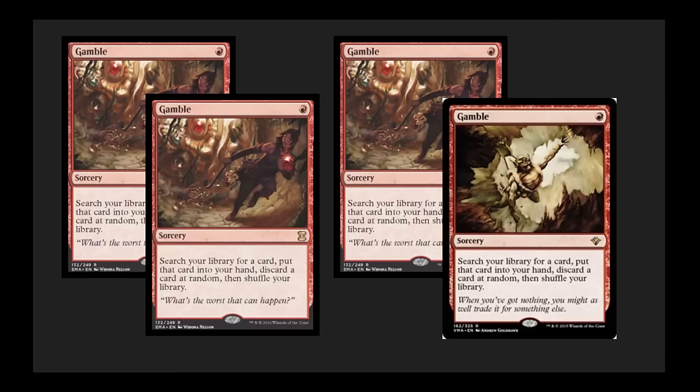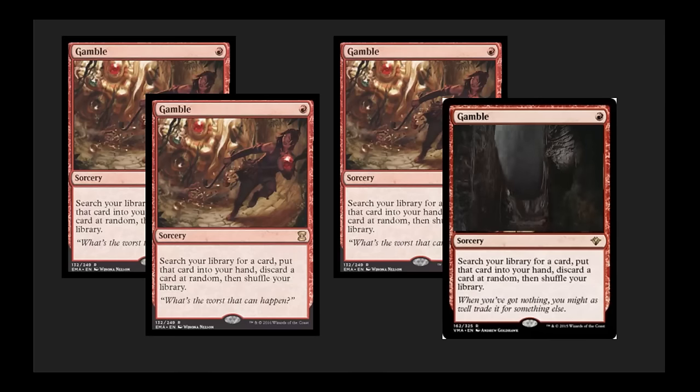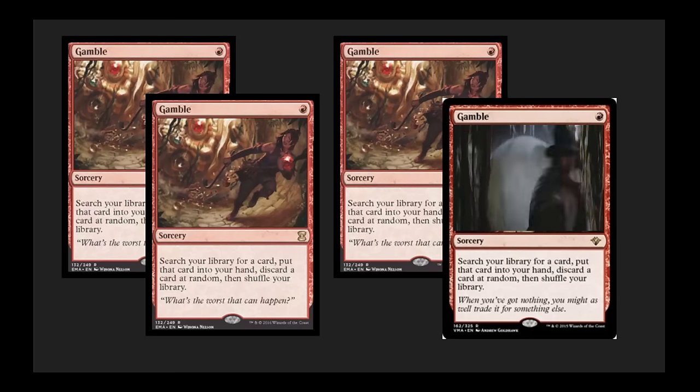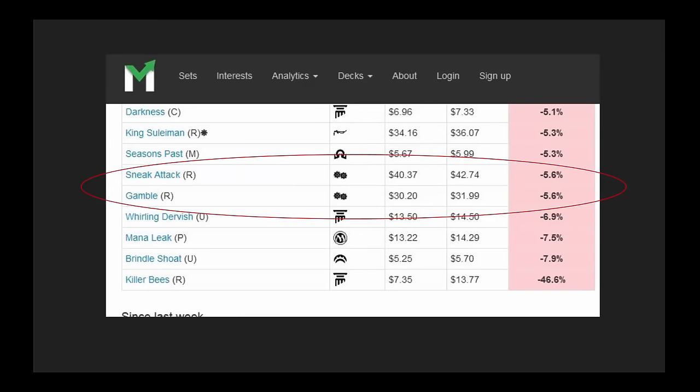Gamble — incredibly good card, lots of fun in EDH, a staple in the Lands deck. Great flavor to it. This is the type of card you want when playing crazy decks like Aggro Loam, where a lot of your cards are better off in your graveyard than in your hand. One casting cost red tutor with wonderful flavor. On the financial side, in the first day cards were announced we saw Sneak Attack and Gamble drop by 5% — just the beginning of the slide. I know people asking 10–20% below TCG mid; I would not touch them until 30 to 60 days after the set has been cracked.